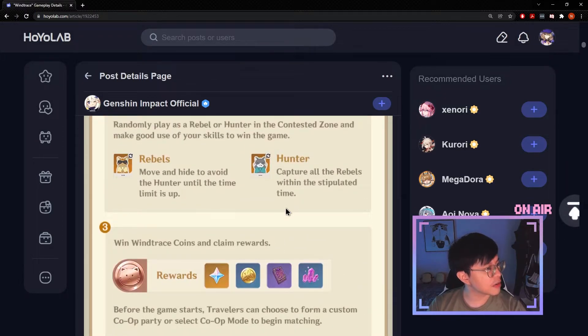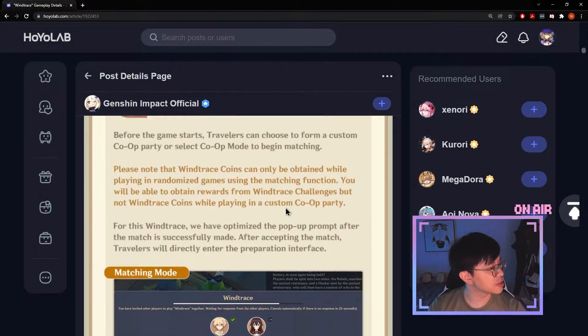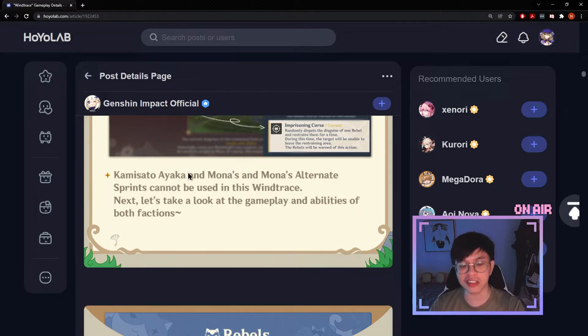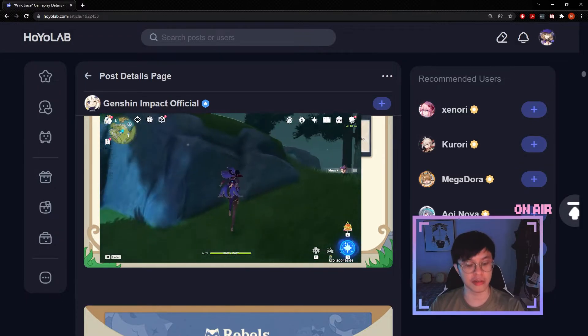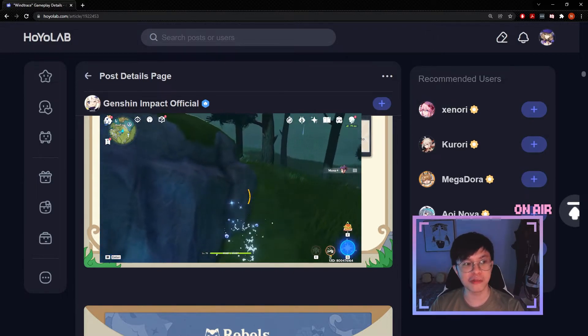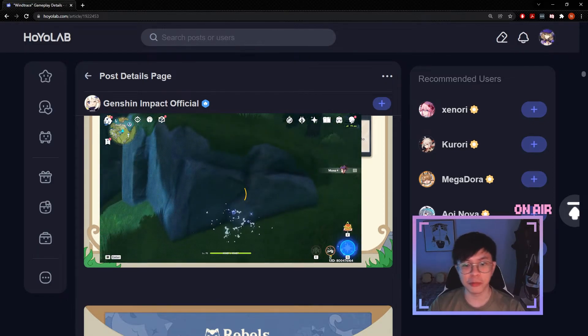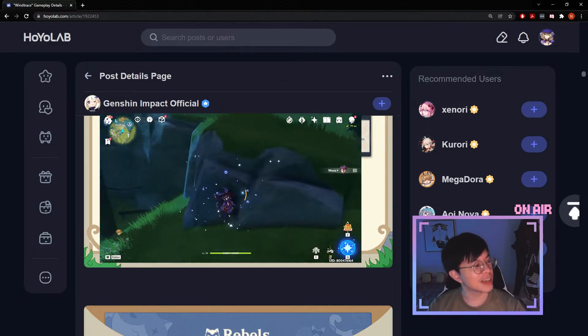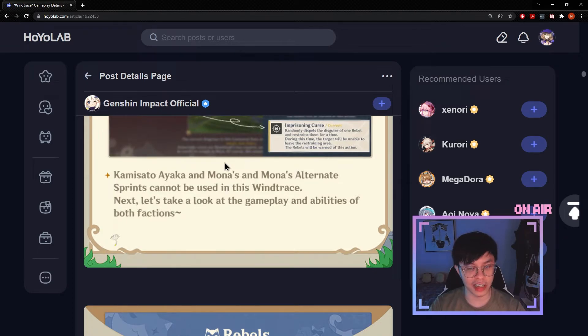Nothing much changed as far as the mechanics go, but what I want to draw your attention to is this: Kamisato Ayaka and Mona's alternate sprints cannot be used in this Wind Trace. This is something different from the previous Wind Trace and it's a very important change, because a lot of people — myself included — have been abusing Mona's dash. What happens is that Ayaka and Mona's dash allow you to go underground, and if you don't move you don't consume stamina. So as a rebel you could just hide in a corner and hold down your dash throughout the entire game, giving very little clue to the hunter. That's why they've disabled it.